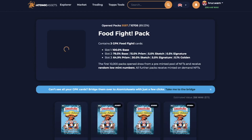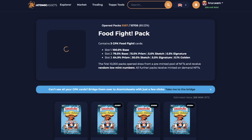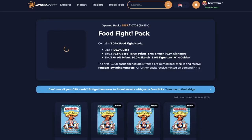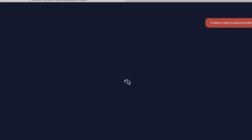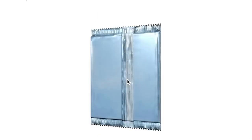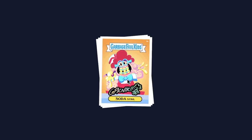All right, we are going to unbox pack number one. Don't get frustrated if you get the pop-ups and errors — no worries, just keep hitting them. Pack number one, come on, give us something good. Bobby Wasabi — two Bobbies.